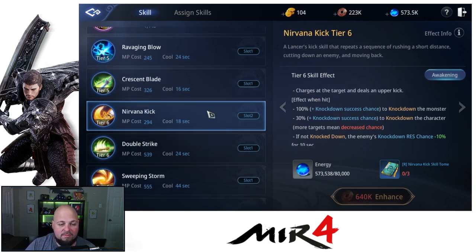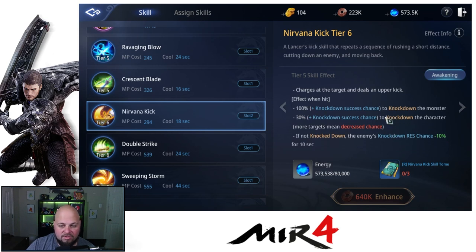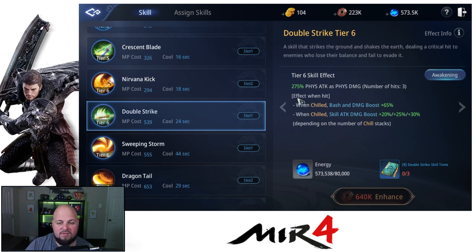Next we have Narvana Kick. Before the rare book, you get 100% chance to knock down a monster and 10% on a character. Once you hit the first awakening, if not knocked down, you reduce the knockdown resistance chance. Knockdown for characters goes up to 30%, and knockdown enemies receive 30% of physical attack as damage over time for two seconds. Then Double Strike — it's called double strike but it hits three times. Before the rare book, you have wind shield, bash, and damage boost plus 50%. After awakening, we add wind shield skill attack damage boost plus 20%, 25%, or 30% depending on the number of shield stacks.